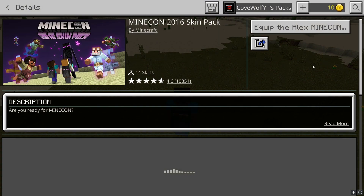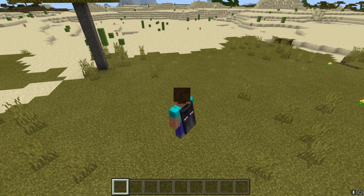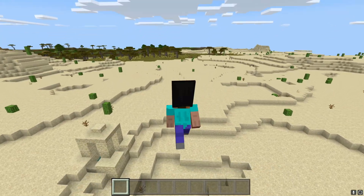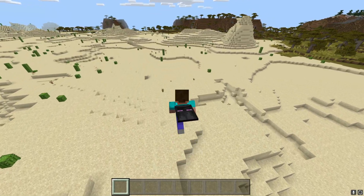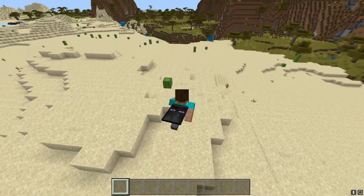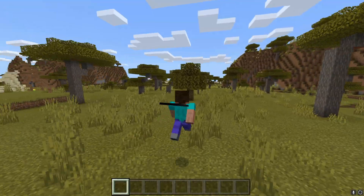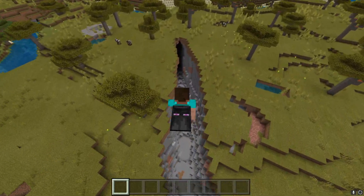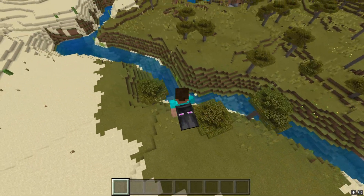Probably my favorite is the 2016 cape — pretty dope honestly, I like it. We're just going to equip this one for now. They're fully functional capes — you can see them in any version, in servers, and it does work with Xbox Live, no trickery here. To get this, you have to downgrade your version of Minecraft on Windows 10. There's a nice little program that'll let us do this, and then you buy it, log into your Xbox account in the older version, and once you have the skin, go back to the new version so it all registers.